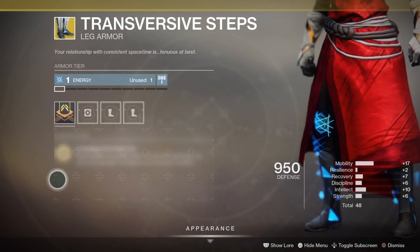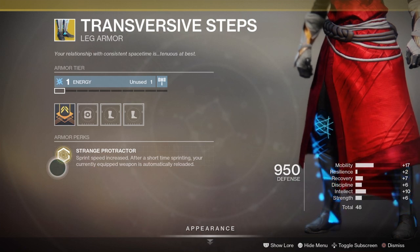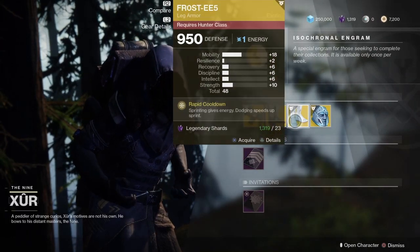Next up, we have the Transversive Steps, the exotic for the Warlock class. It comes with an intrinsic perk called Strange Protractors: sprint speed increases after a short time sprinting, and your currently equipped weapon is automatically reloaded. Actually pretty good in both PvE and PvP, so pick this up if you don't have it.